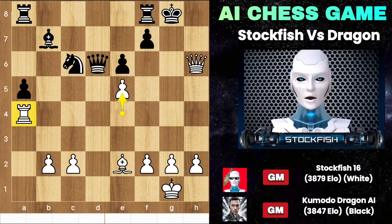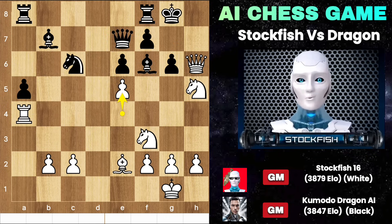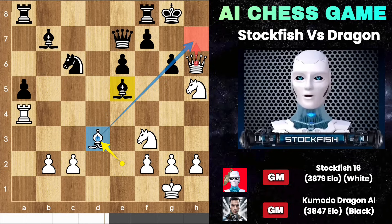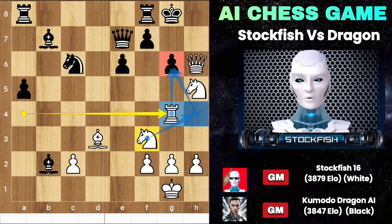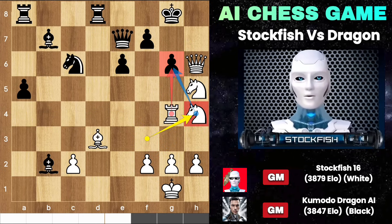In our actual game, black played queen E7. He didn't capture the knight because he knows the tactic. E5, bishop captured, and we have bishop D3 targeting the H7 square. Knight takes bishop is a threat to checkmate on G7. So after bishop B2, rook to G4, knight H4 is coming to create immense pressure on the G6 pawn. Rook D8 by Komodo.